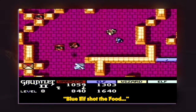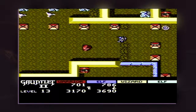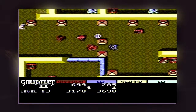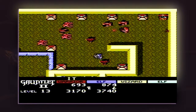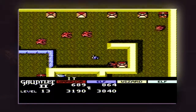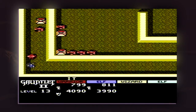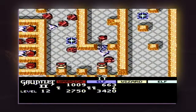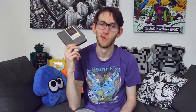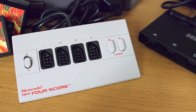Gauntlet 2 also features the enemy creature It, which if touched will cause you to become the target of all enemies. The role of It can be passed from one player to another. One big difference is the addition of four players, which is possible thanks to the NES Four Score, released in 1990.